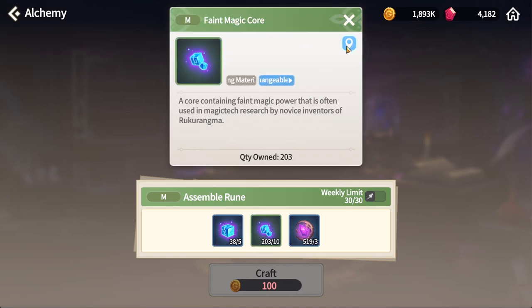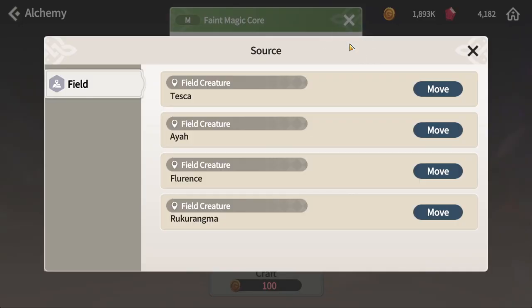If you click on the locations icon on the right hand side, it will tell you what kind of places will be dropping those items. For getting those items, choosing the pact mobs will give a better drop rate, and of course when you have a pact into the mobs, any mobs in that area will be dropping those cores.